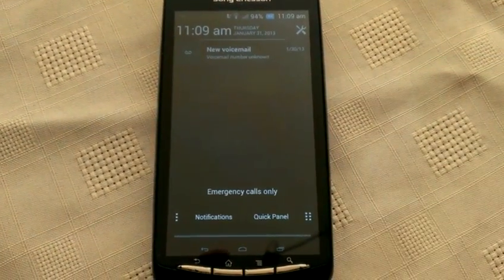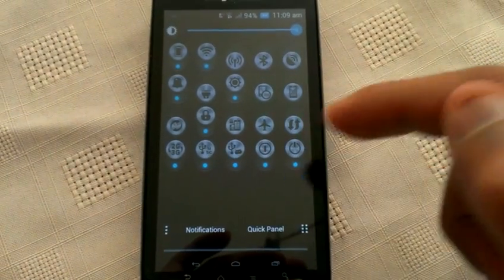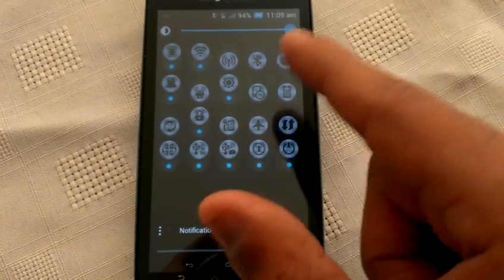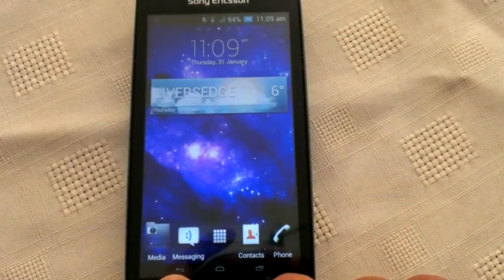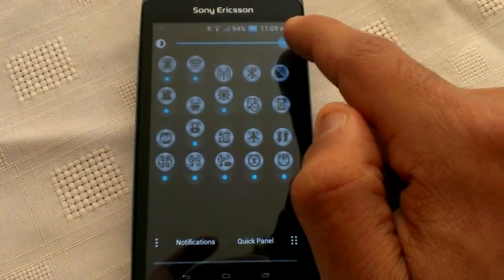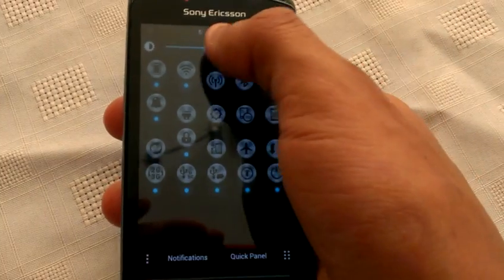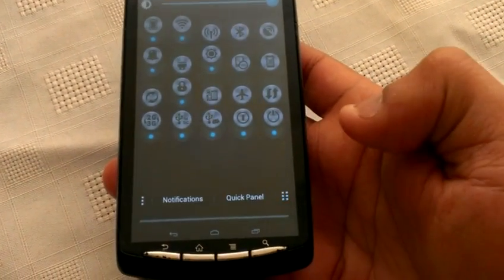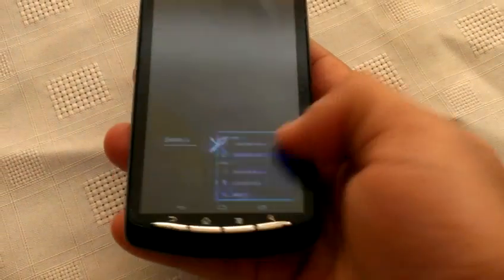When I pull down the notifications again we also get this quick panel option where we get shortcuts to Wi-Fi, Bluetooth, airplane mode, 2G, 3G, and we also get a shortcut toggle for brightness. And when I press this here we get access to the task manager so we can just swipe and close all running applications.